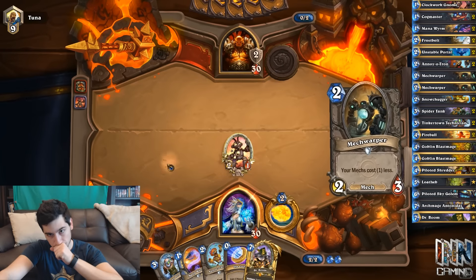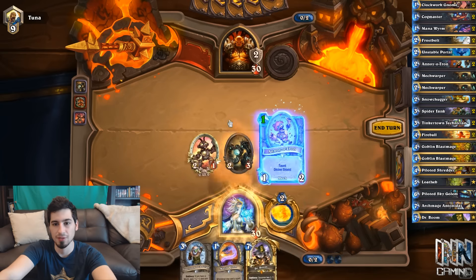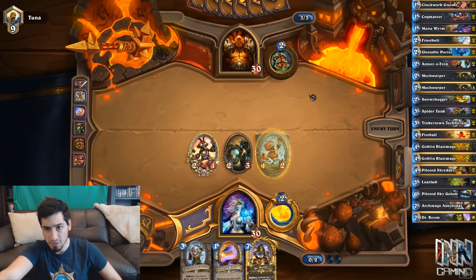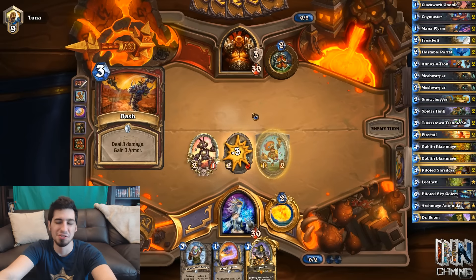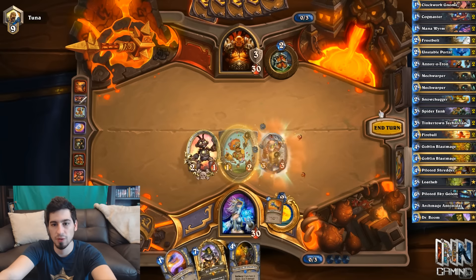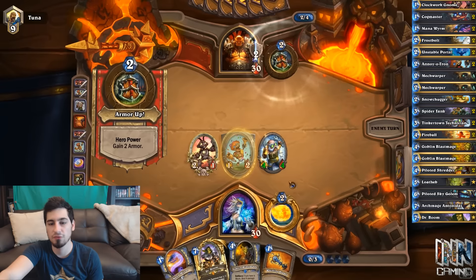We played our 2-1 instead of Mana Wyrm because if the 2-1 dies we get a spare part; if Mana Wyrm dies, we get nothing. Also it has 3 health. We're going to play Mech Warper into Annoy-o-Tron to protect the Mech Warper if he draws a Fiery War Axe — but we're still prone to Bash. And there's the Bash. Bash is such a good card — gives you 3 armor and does 3 damage, that's insane.